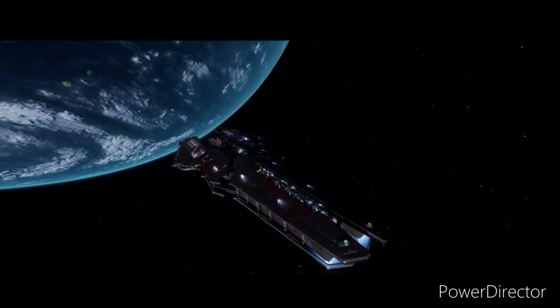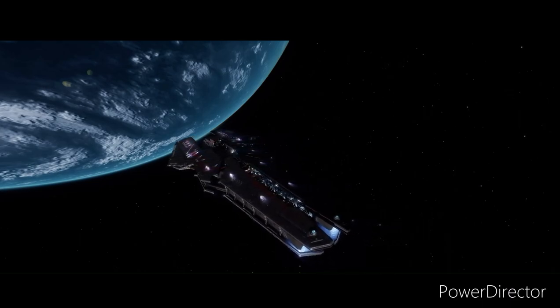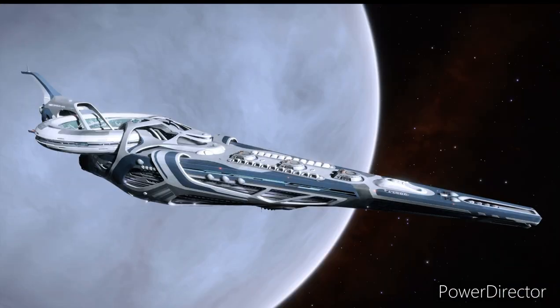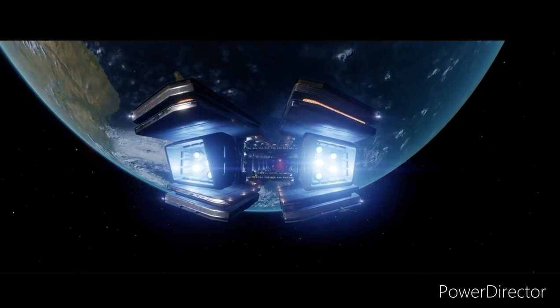The architecture of the Farragut follows the Federation's utilitarian design, having armor plates which appear bulky and polygonal rather than the Imperial counterparts' elegant and curvy design. There is also a split in the middle connected by smaller bridges, which we'll get to later.